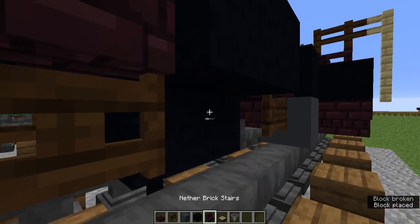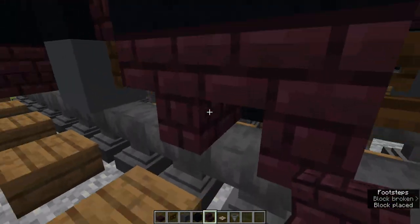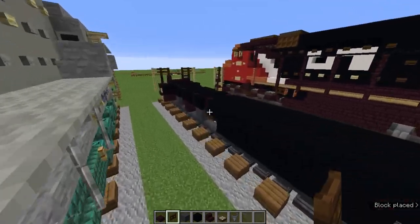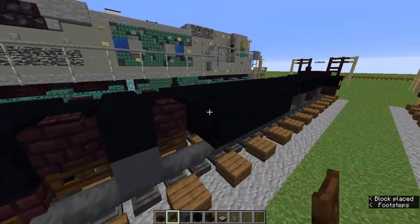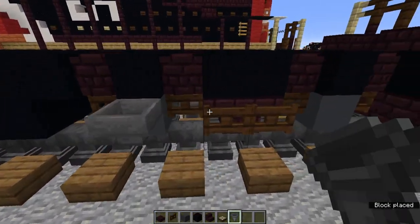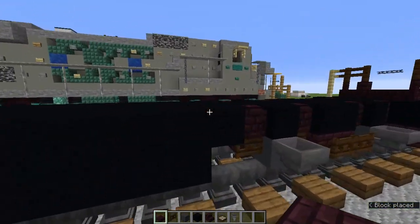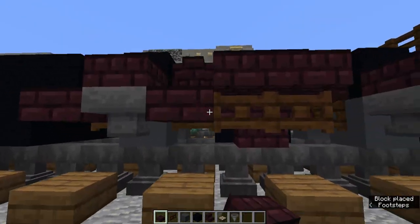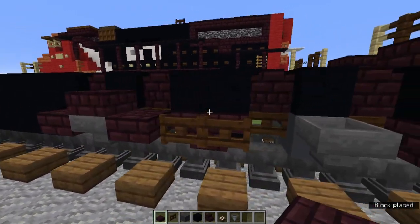Let's do the same thing on the other side as well. Once we've done that, let's add two dark oak fence gates on the back-to-back stairs, and do that everywhere. On the gray concrete blocks we are going to add hoppers as well. Now we are going to add nether slabs in a pattern above the hoppers and the two dark oak fence gates, and add upper slabs in between. So it should look like that — do that in basically every corner.